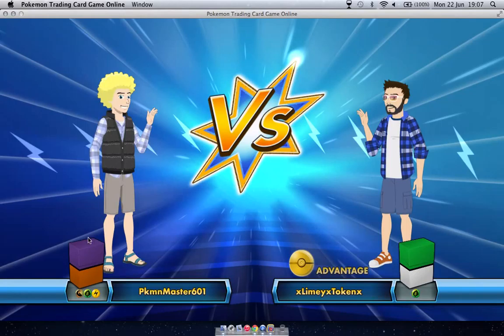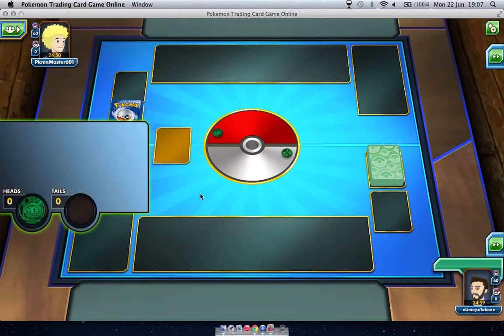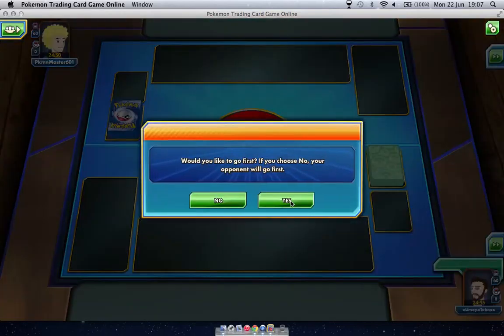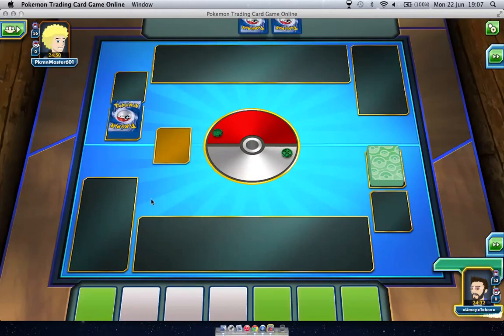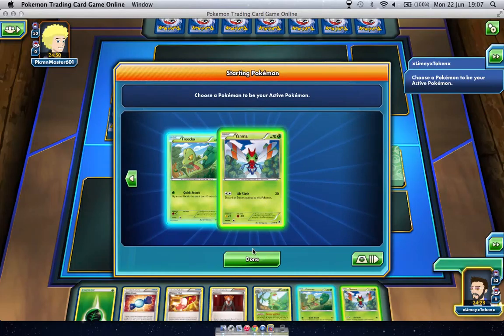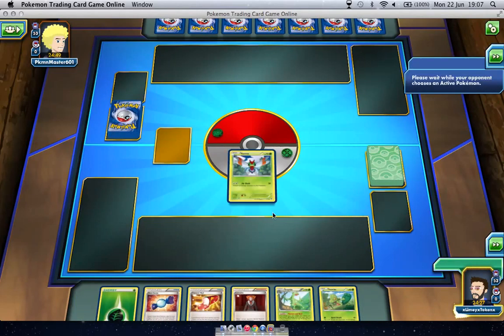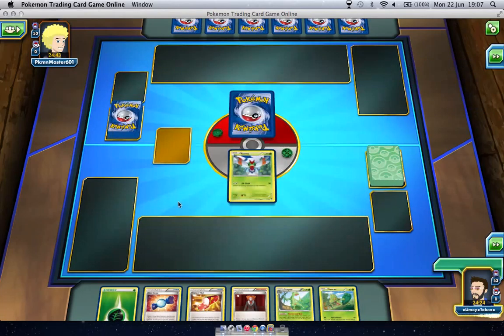We're going against PokemonMaster601 and we have the advantage for some reason. I'm guessing it's a Dragonite sort of deck. We won the toss so we get to go first. Our opening hand is okay, not amazing. We start with a Yanma and we'll just have to bench the Treecko. If we can get a Trevenant as soon as possible, that would be great.